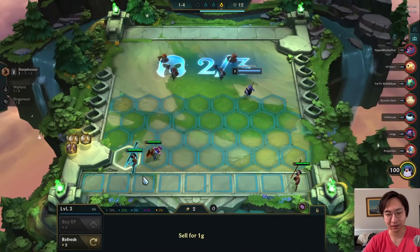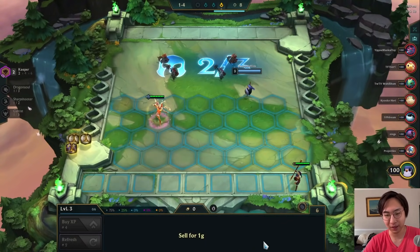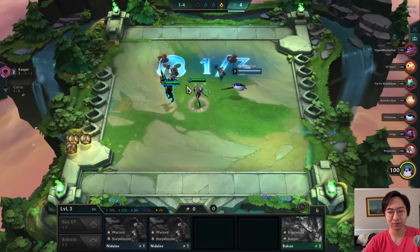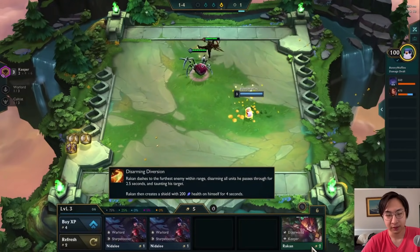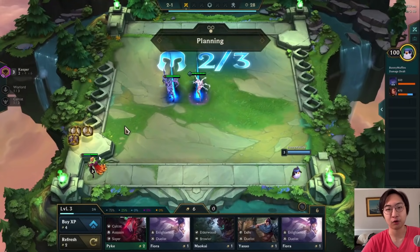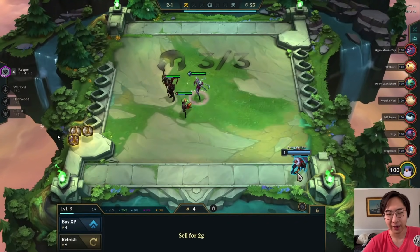I end up selling everything and buying the Elise, the Jarvan, and the Rakan because Keepers are broken early game. You really want Kennen though, because Kennen is going to be the most damage from the Keepers — Jarvan does some damage too but not as much. I typically find myself picking up a lot of chosen Elises, whether they are Cultists or Keepers.